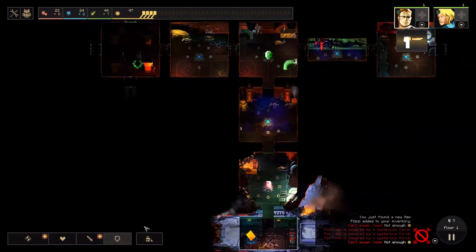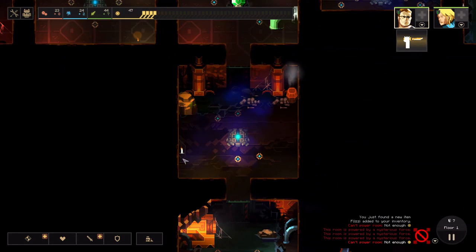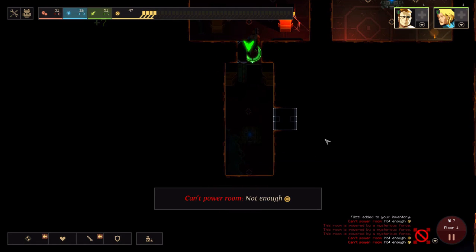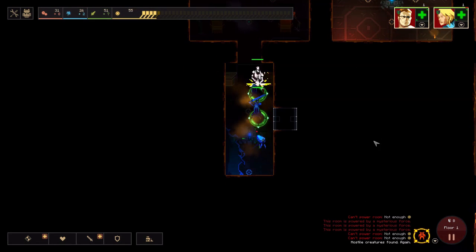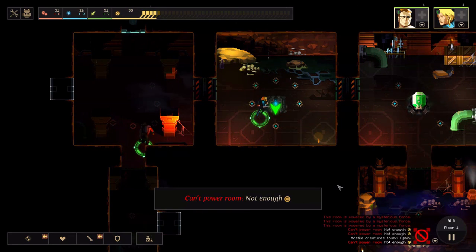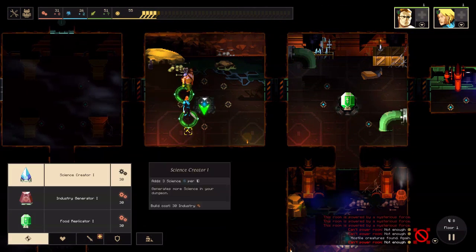There is a strategy behind it — you don't just randomly open doors, you need to consider quite a few things. Let's open another one and go here. Also, monsters can destroy your generators and then you'll have to rebuild them. Let's build a science generator this time around.